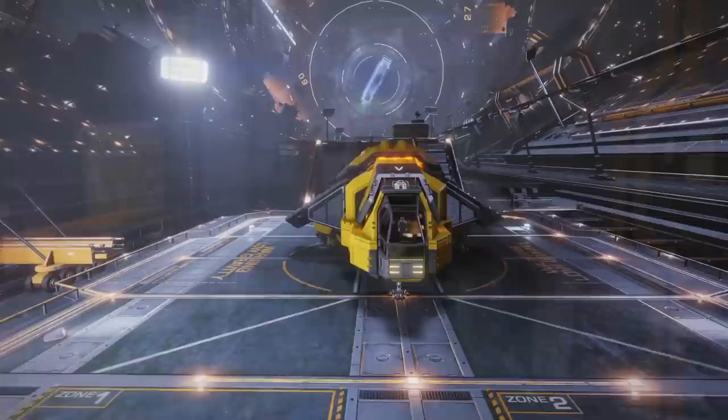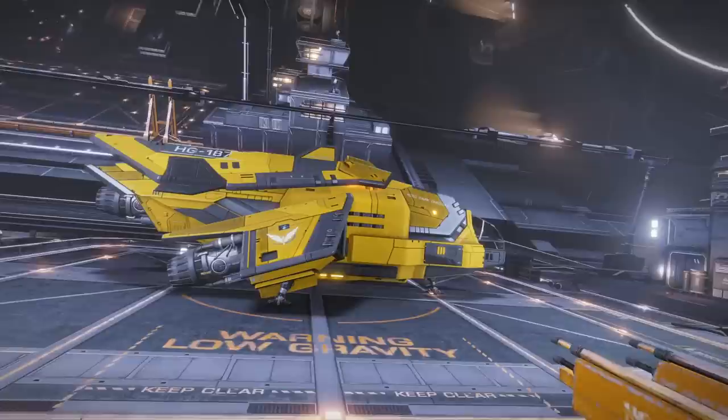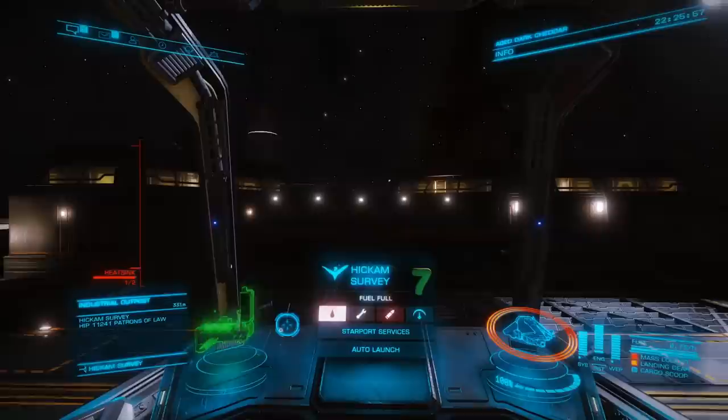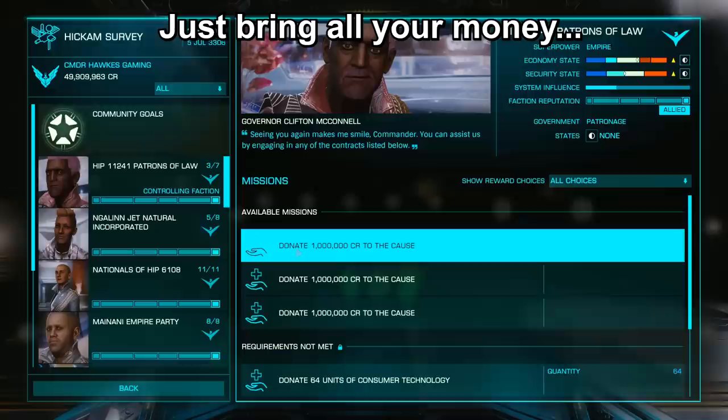When you are ready to start grinding for rank, it is best to do it in a small or medium-sized ship — one that's really good and maneuverable and has a little bit of cargo space. I will be using my Diamondback Explorer, Age Cheddar. Hickam Survey will be your starting point for the Imperial grind and it is located in the Nagalan system. This method is extremely donation heavy, so make sure that you bring a whole bunch of space cheddar. I recommend at least 75 to 100 million before you start doing this run.